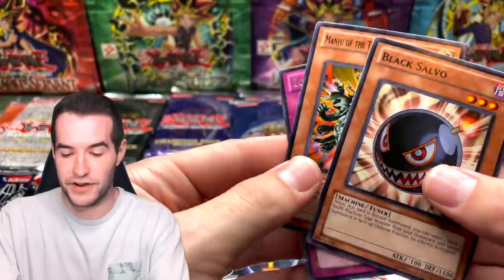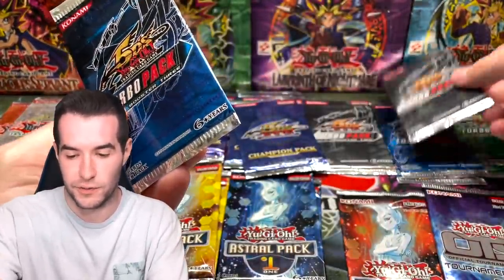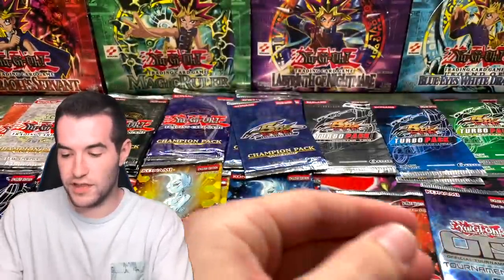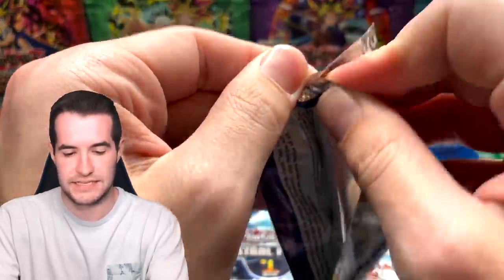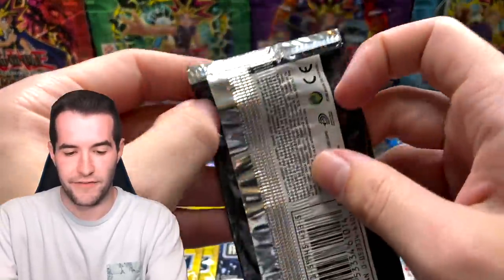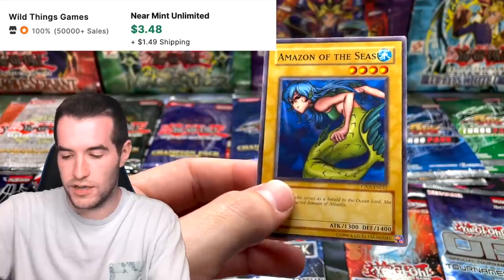Turbo Pack Two: Cloak and Dagger, DD Crow — there are a ton of DD Crows and Manjus in here. Magician's Valkyria — wouldn't be surprised if she's worth a couple bucks. Champion Pack Six: another Helios, and that's a decent one. Champion Pack Five second attempt: DD Crow, Hammer Shot, Amazoness Swords Woman — another like two or three dollar card — and Dark Ruler Ha Des. Back to Astral Pack One: Hidden Armory again.